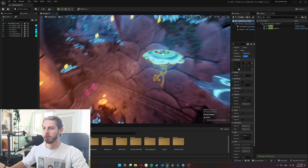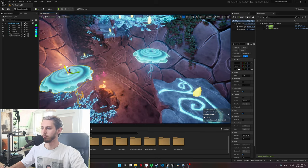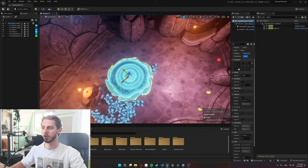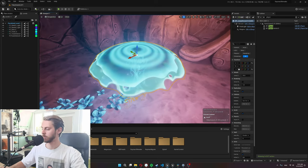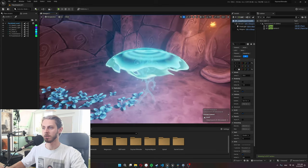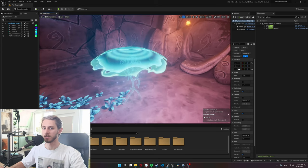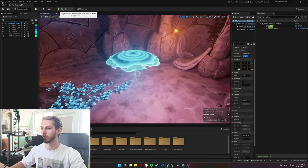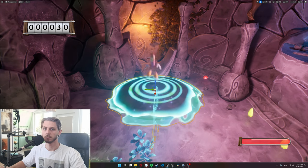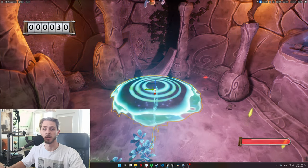I'd like to show the jumping shroom — or jellyfish, whatever you call it — a little closer, because I think it came out pretty cool. I made a shader animation where it pulsates nicely. I also want to show what it looks like when I actually jump on it. Yeah, I think it's a pretty nice effect.